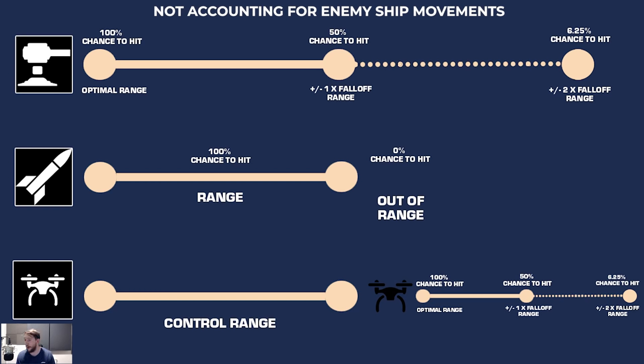The three only weapon types right now are turrets, missiles, and drones. Turrets include everything that is not missiles and drones — things like lasers, rail guns, autocannons, etc. Starting with turrets because they're the most complicated: they have a 100% chance to hit at their optimal range. If you look at the stats of a laser or a railgun, it will give you an optimal range, which denotes the range at which it will have a 100% chance to hit if the target is stationary.